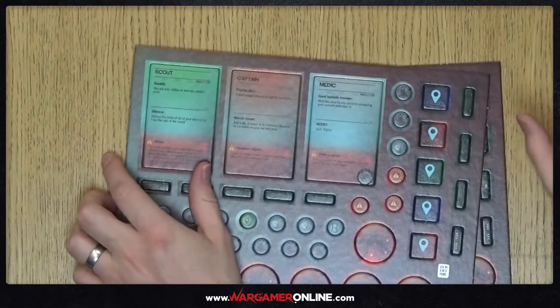Opening the main core game box — it's quite heavy, there's a lot of stuff inside here. We've got a lot of tiles and some really cool marine cards as well. That reminds me of Mass Effect. These are all of the counters.